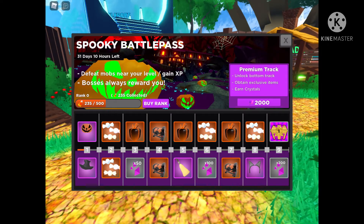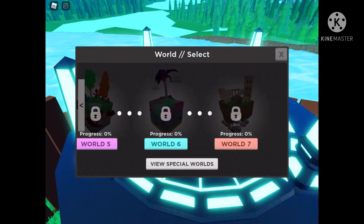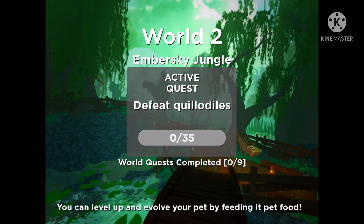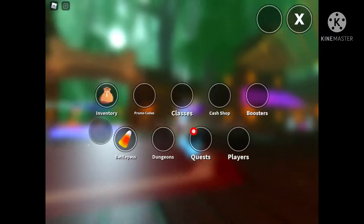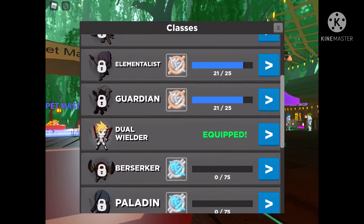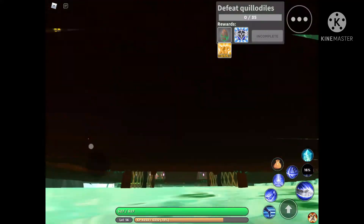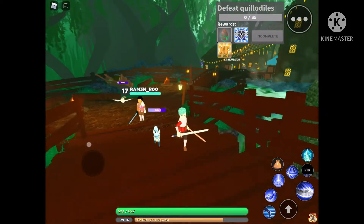Also there's battle passes apparently. These are all different worlds. Interesting. So we're in World 2 - Emberski Jungle. That's a cool background! Quillodiles. This is interesting. We can get the next one soon - actually, I think we're good. We just have to wait until the berserker. So we need to find the Quillodiles.